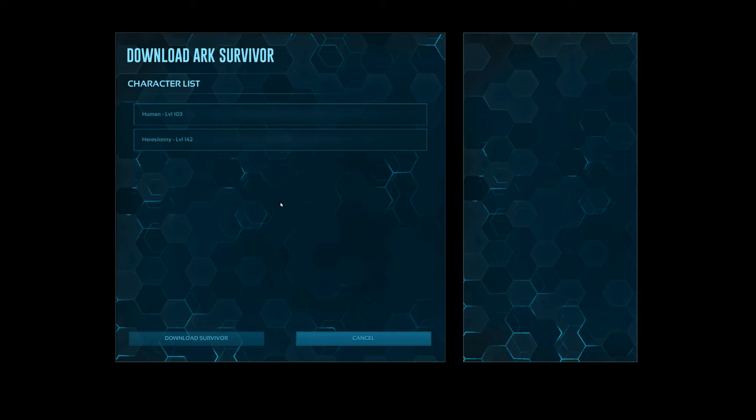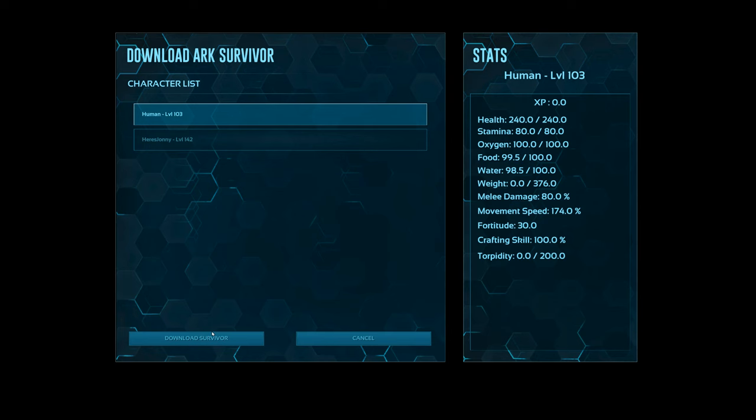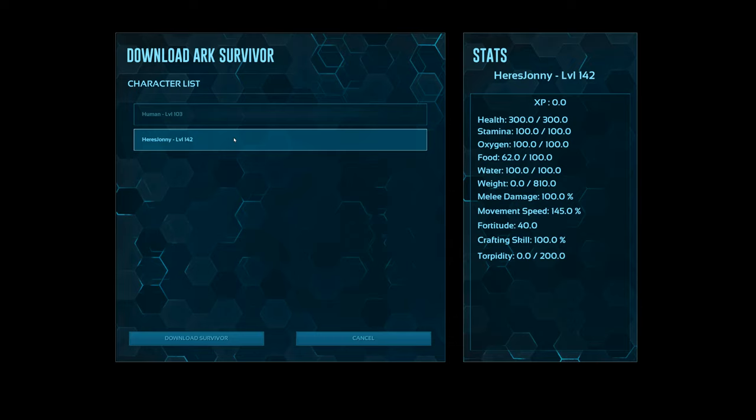What you're going to want to do is make sure your characters are uploaded into ARK. They should show up on the download list right here, so you can download your survivor onto basically any server on that cluster — whether it's official, unofficial, whatever it is. Have your characters here ready to go to download. Select your preferred character and just play with it like normal.